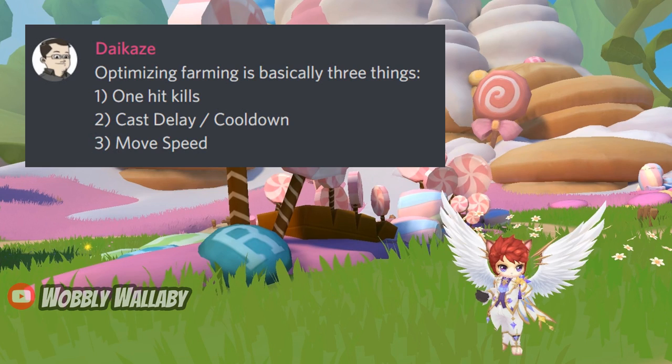Dekesi from my guild Zenith summarized it perfectly: for optimizing farming it is basically three things. First, one-hit kills. Two, cast delay and cooldown. Three, move speed. These are things that you can control. What you can't control as much is how busy the maps are — you need to farm when there's less people around, especially if it's filled with stealth hunters or gunslingers.